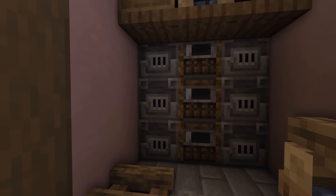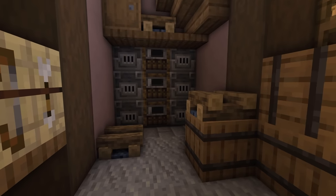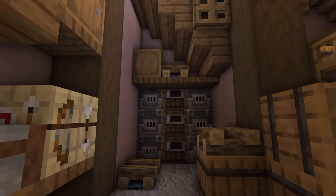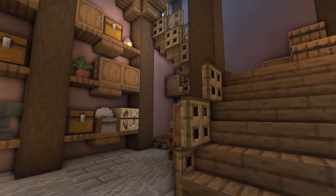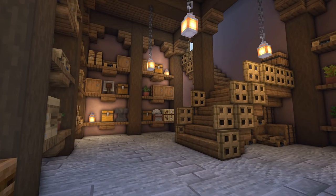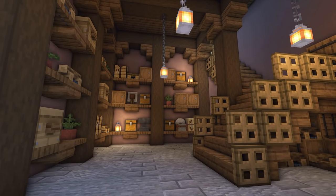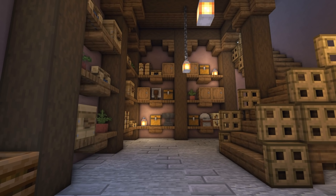Over this side, we've got some blast furnaces and smokers, some campfires, a bit of storage, and a small work area. This is pretty much designed to be a storeroom — just a little area for putting random bits and bobs and maybe doing a little bit of light work.